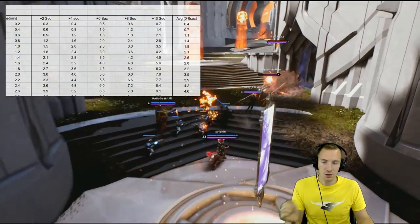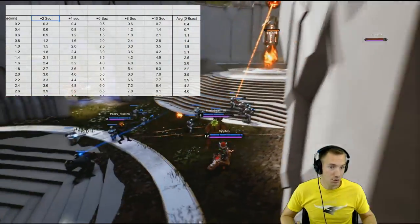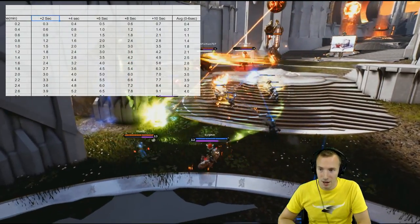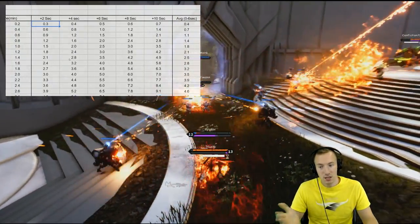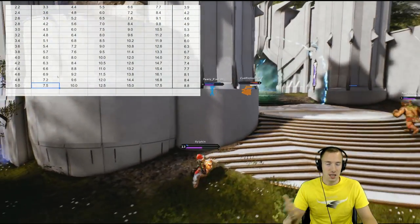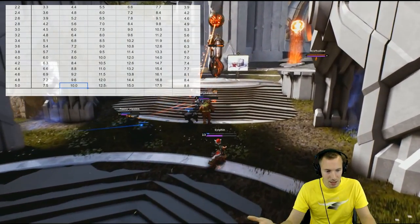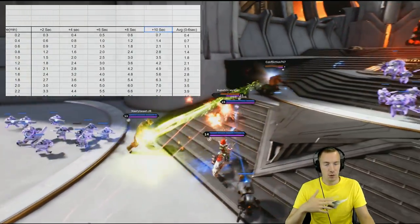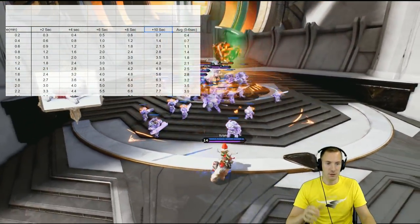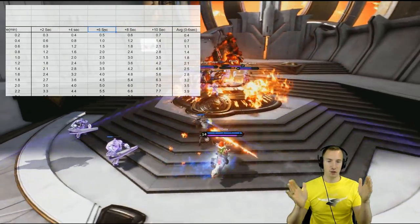Now this is different: I've added 2 seconds onto that base 4-second cooldown. Say you're just not able to hit somebody and 2 seconds elapses in addition to that cooldown — the 5 minutes becomes 7.5 minutes. With 4 extra seconds between hits, it takes 10 minutes. All the way up to 17.5 minutes if 10 seconds goes by after that 4-second internal cooldown. So I took an average time between the minimum and the 6-second interval.